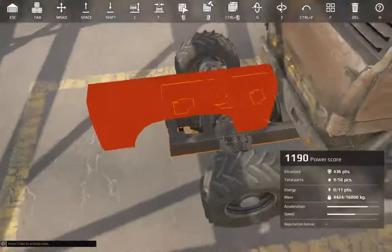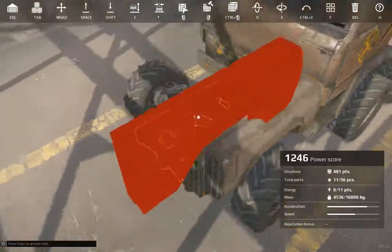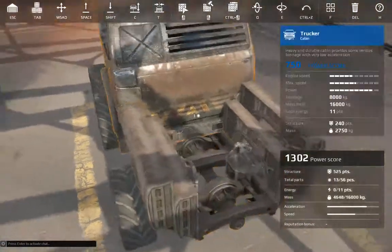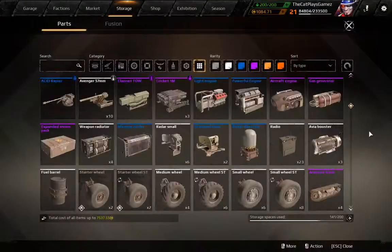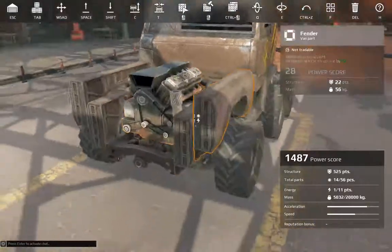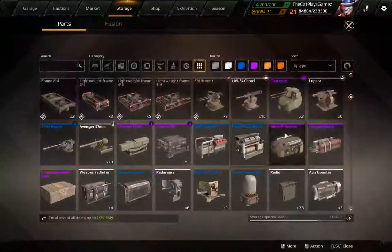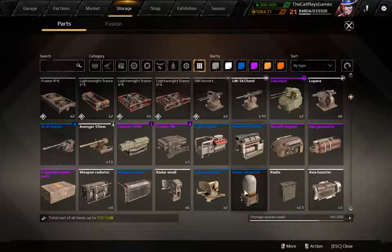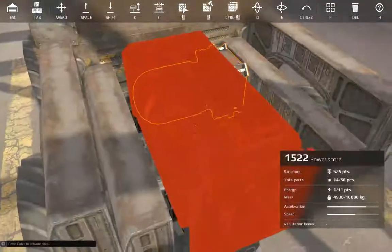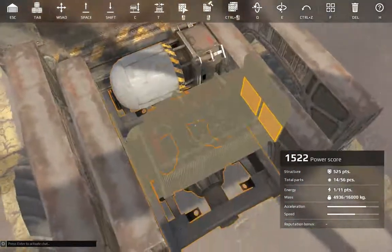Then start with some fenders. Then you can put some kind of hardware in the front — for example a heavy engine, or something like a radio detector, and a cooler. I will stick with these two.